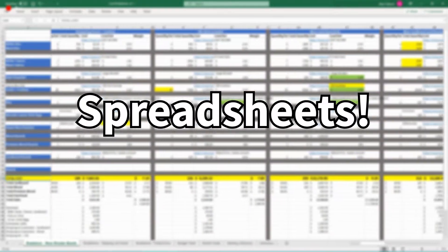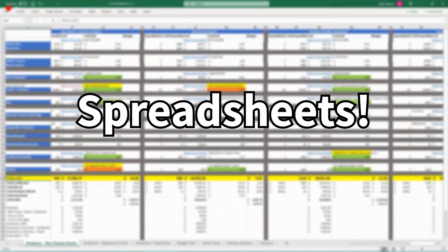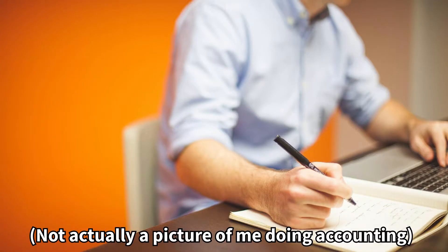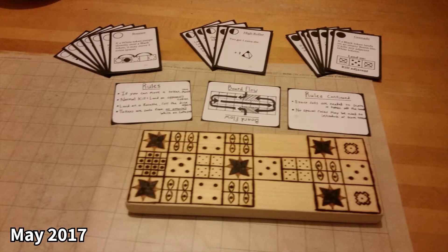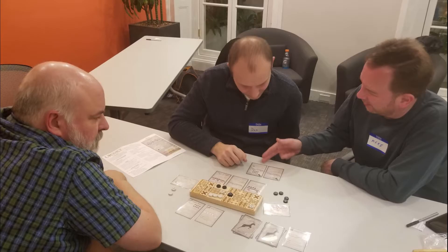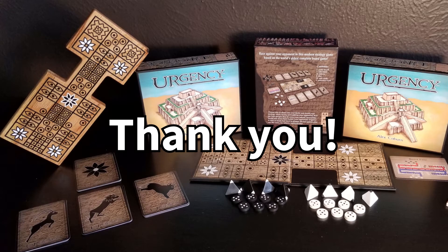I have received manufacturer quotes for all of my existing and stretch goal components, and I am confident I will deliver these games to you by the estimated shipping date. As for myself, I'm Alex Coburn. Designing board games is my dream job, and launching Urgency is the first step to making that a reality. I left a stable job in accounting in 2017, and over the next two months two great things happened: I got accepted to Northeastern University's Game Science and Design Masters program, and I designed my first version of Urgency. Since then, Urgency has gone through countless iterations while being playtested by hundreds of family, friends, and more. I've worked hard over the past couple years to make Urgency into the best version it could be. Now it is finally ready for you to play it. Thank you so much for participating in board game history and making Urgency a reality.